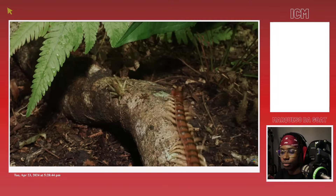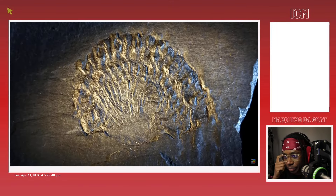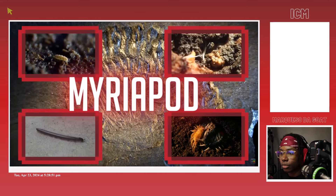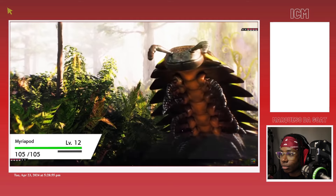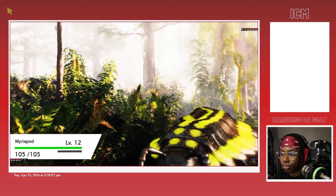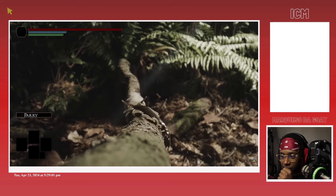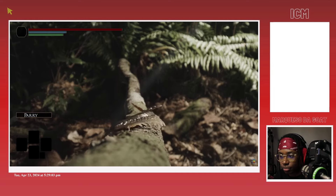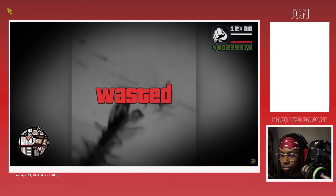Centipedes are without a doubt one of the most terrifying builds in the entire game. They're also one of the oldest — part of an ancient lineage called Myriapods. They were the first builds to ever unlock the ability to breathe air, way back during the Silurian expansion. Their many legs and venomous fangs make for a fearsome display for any player looking to challenge them in combat.